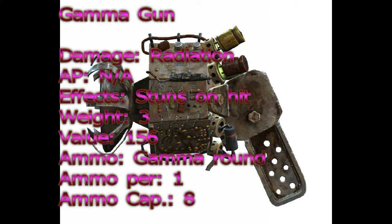The ammo used is the gamma round. The clip size is 8, the reload time is 5, and the shots per trigger pull is 1.